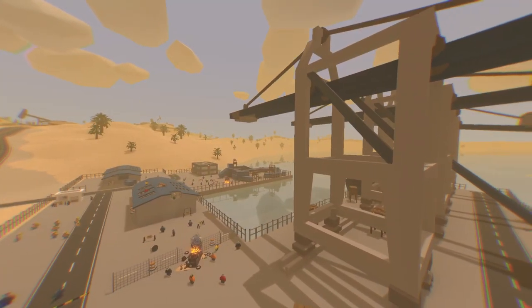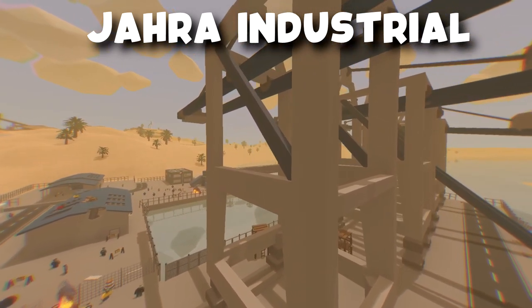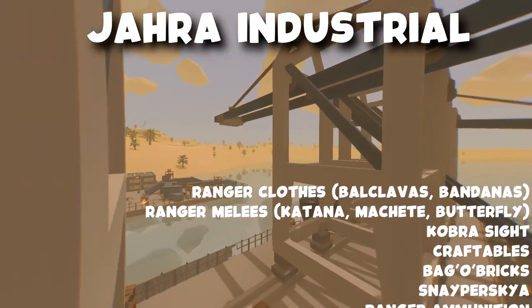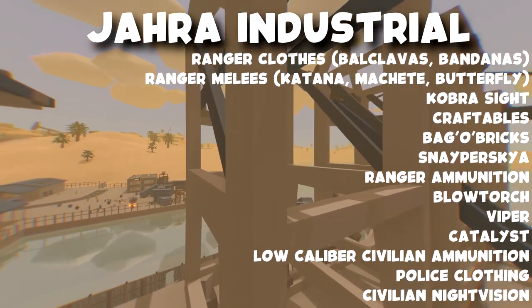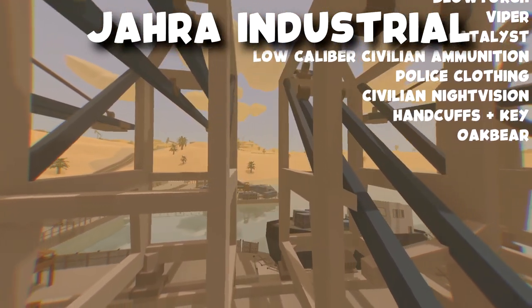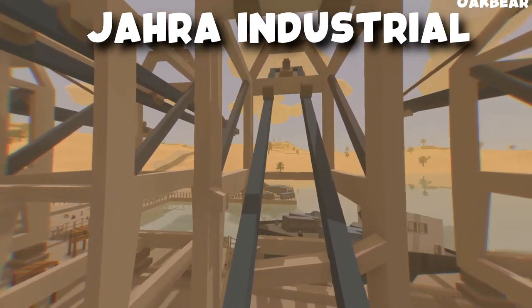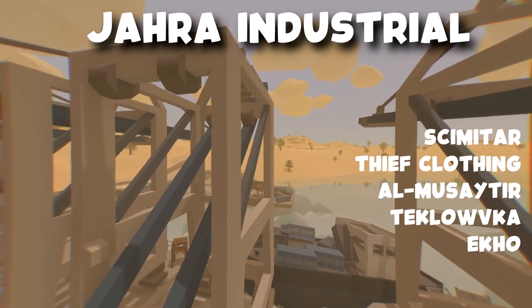Next we're going to go over to Jahara Industrial, which is a construction site. Over here you could find ranger clothes such as balaclavas and bandanas, ranger melee such as katana, machete, and butterfly knives, cobra sights, craftables, bagel bricks, snappers, ranger ammunition, blowtorch, viper, catalyst, low caliber civilian, police clothing, civilian night vision, handcuffs and keys, oak bear, scimitar, thief clothing, almusaitir, and taklovka.